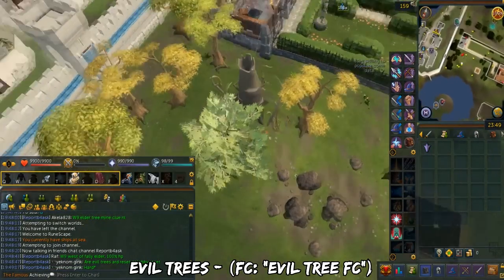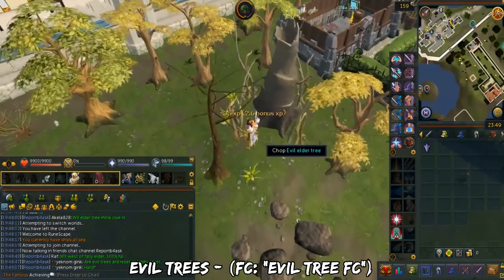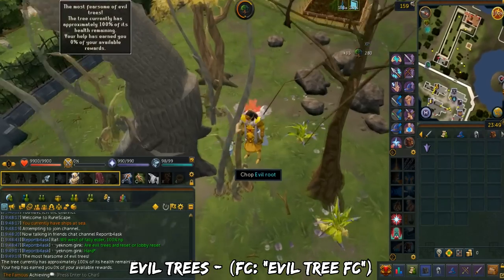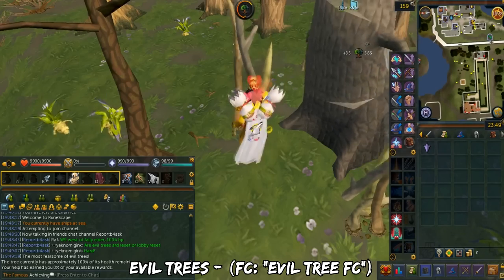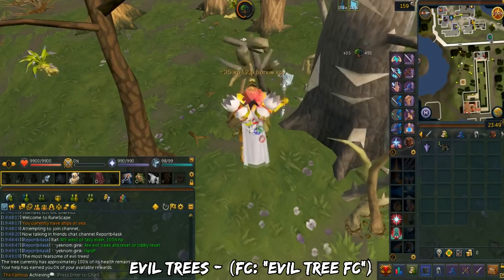The next other method are evil trees. This is a daily woodcutting D&D and you can chop two evil trees per day. The FC for tracking evil trees is Evil Tree FC. Evil trees are very useful as a daily activity, especially at the low and mid levels.